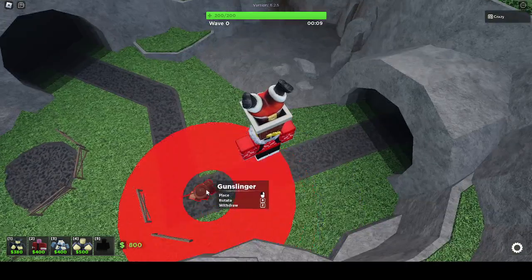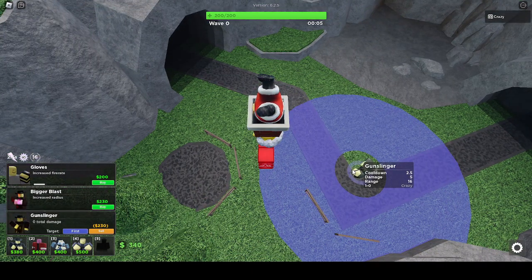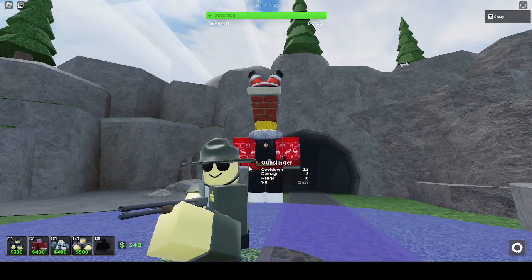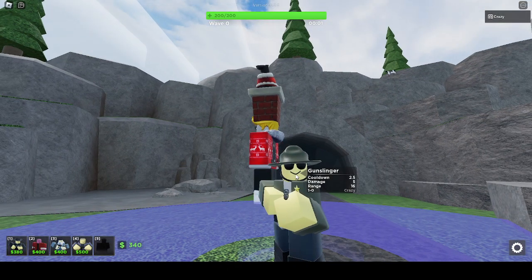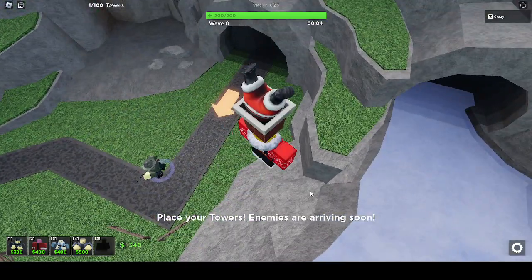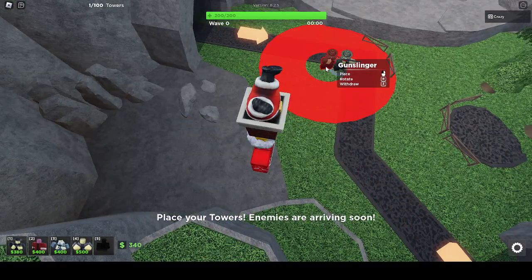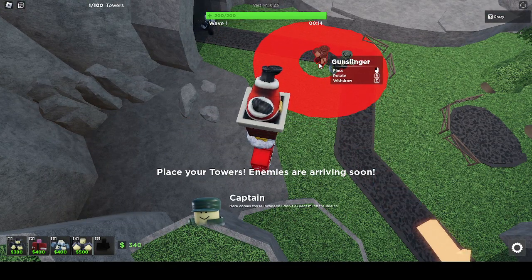So here we are. We're going to want to place a gunslinger here, and we're going to want to get nine hundred and ten gunslingers. So that's one. I'm going to turn auto skip on for these first few waves, just going to make it go a little bit faster.